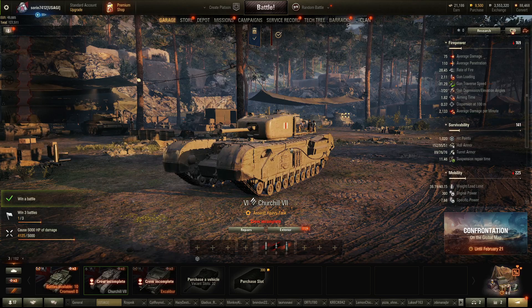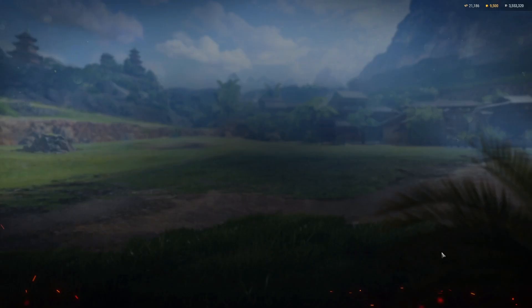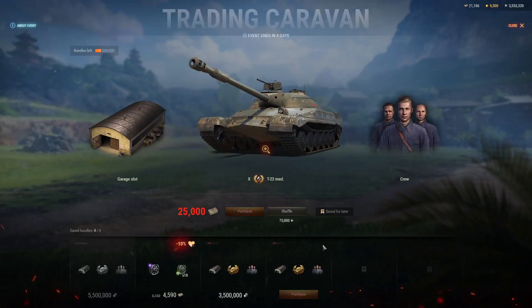Hello people, welcome back to the channel. This is Soryn, and today I want to talk about the bundles I managed to get in Trading Caravans. For those who do not know, Trading Caravans is an event — more like a black market event — but re-skinned into another way to get yourself more bundles. You can shuffle through whatever you can get: rental vehicles, styles, skins for gold, and things for silver.